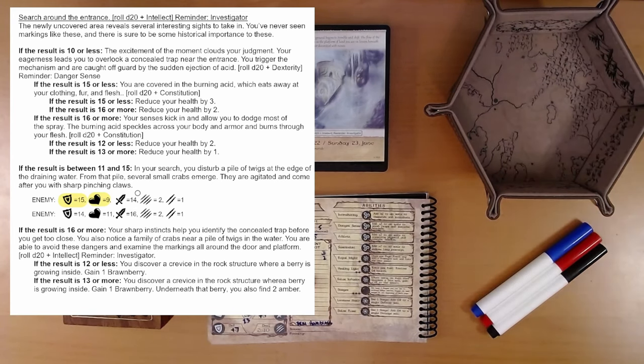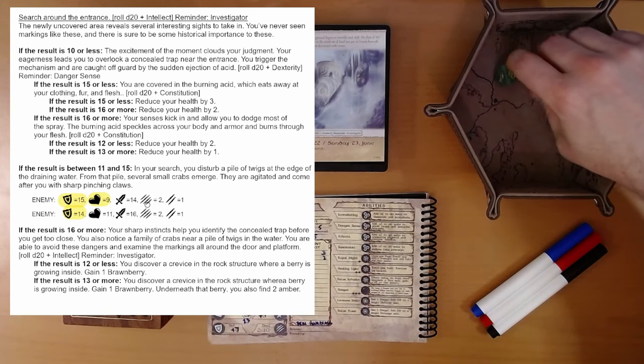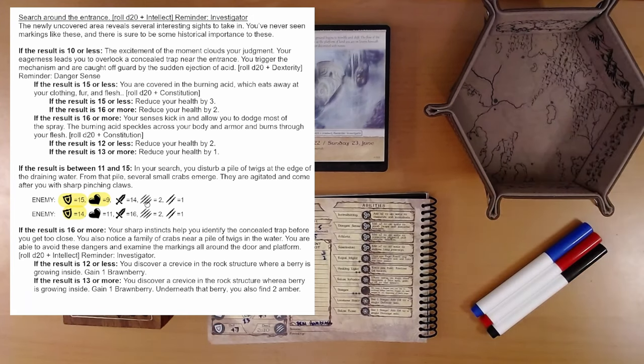Agitated crab number 2. We attack — same deal, 7 plus 7 is 14. We did use our boon die, we don't get that anymore. Oh, this one has a defense of 14, so we hit it. Now we do damage, hoping for 11 or better — and we get 15. We take out the second agitated crab. Excellent. And that's all.